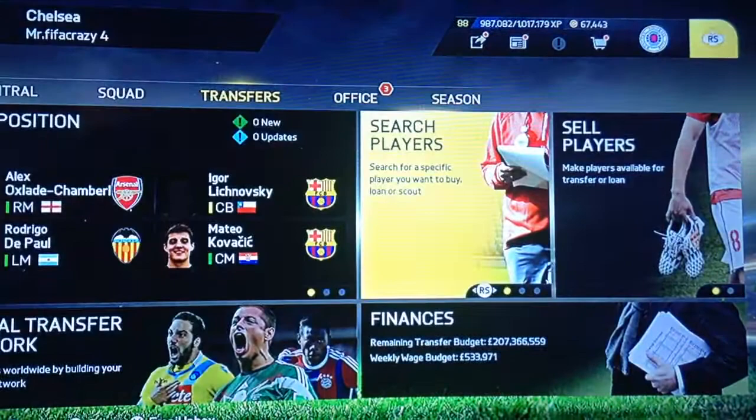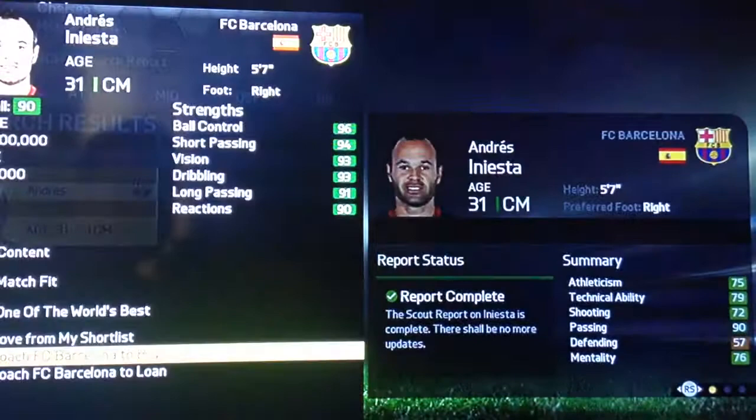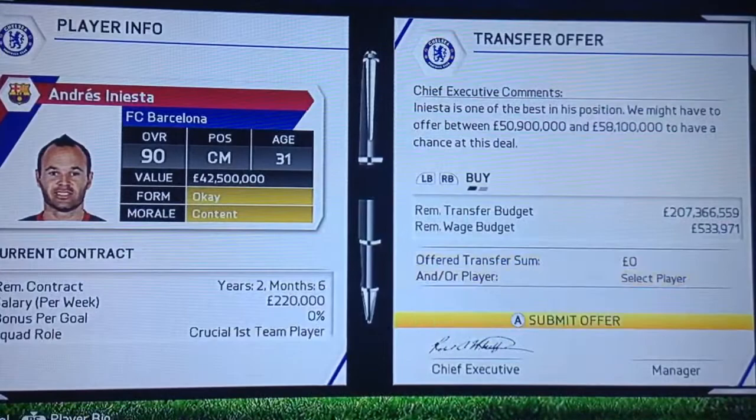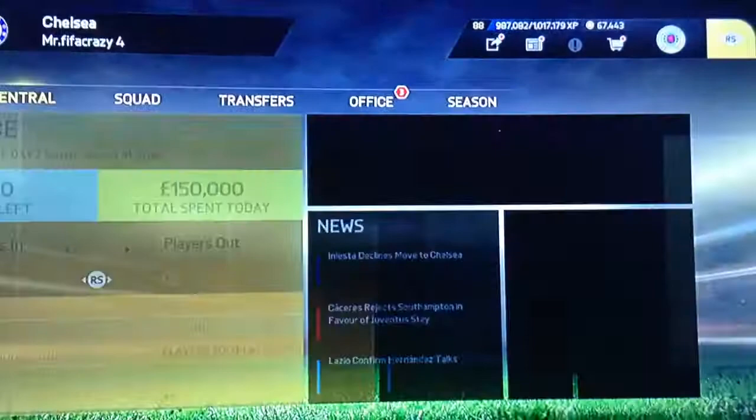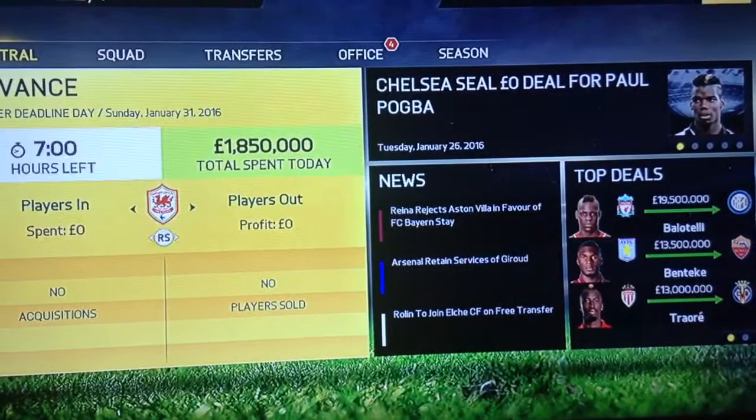Search players — Andres Iniesta. Then approach Barcelona to buy. Offer transfer sum 0 and submit the offer. Then just simulate a day. That's basically a day because it's transfer deadline day.